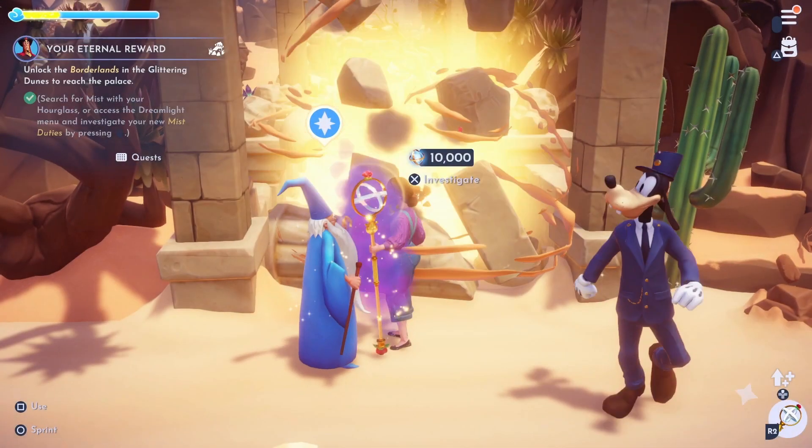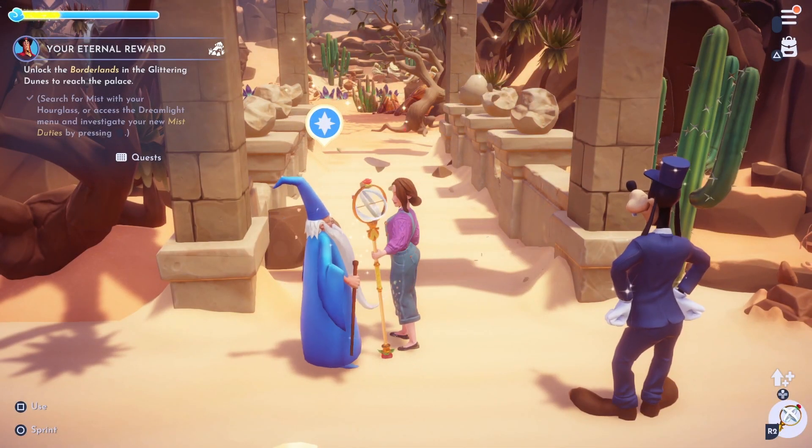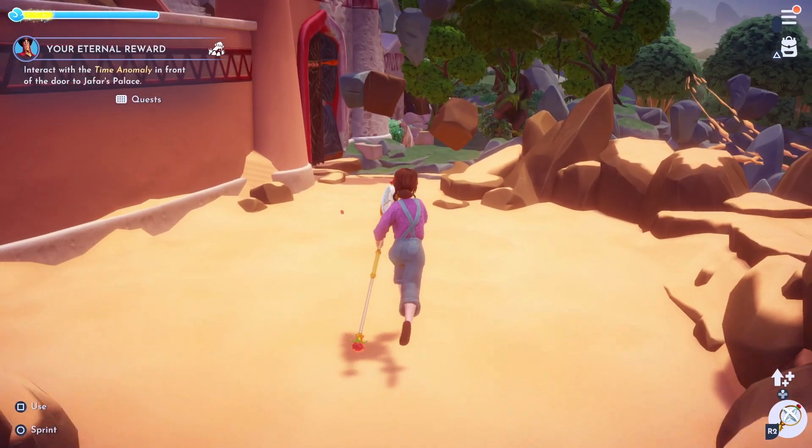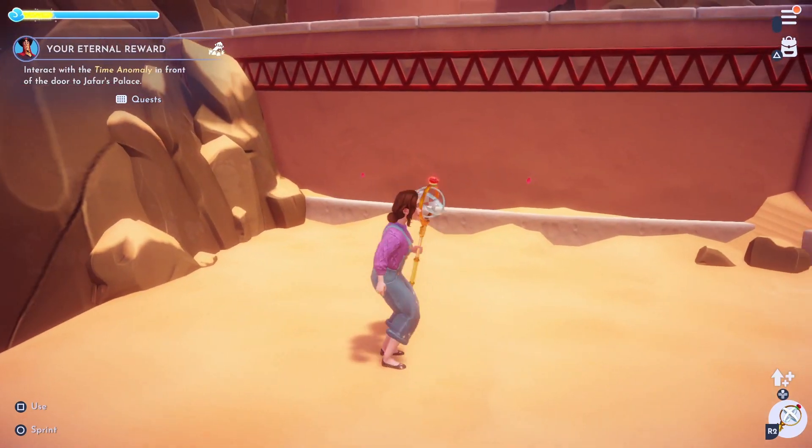Now that we have unlocked the Borderlands, we will need to clear a path until we find the ramp that leads up to Jafar's Palace. Once you have reached the top, use your Hourglass to restore the entrance to the Palace.